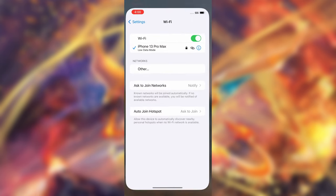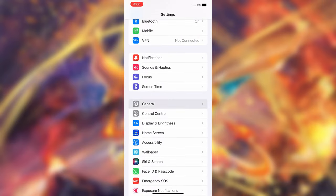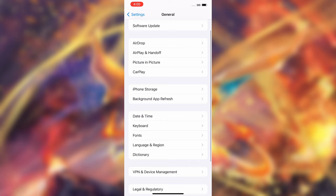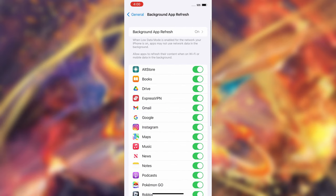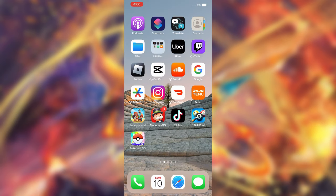Go to Settings on your iOS, go down to General, go to Background App Refresh — the one I'm highlighting right there. You want to make sure this is turned on. This is default for every single iPhone, but make sure this is on — it's very, very important. If it's off, it won't install the plugin.